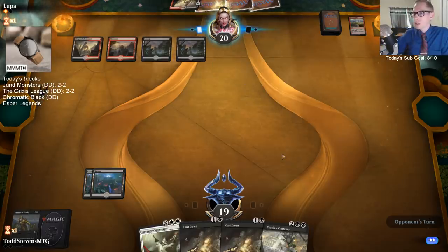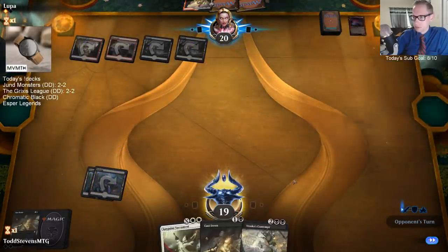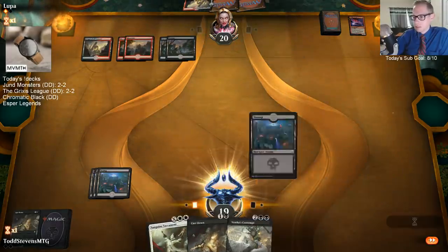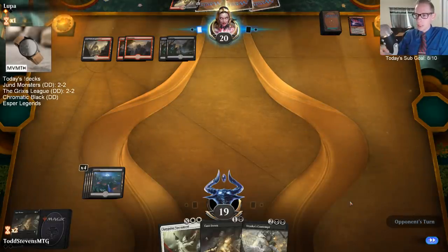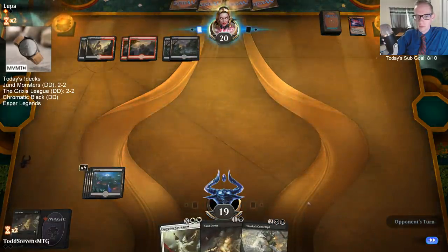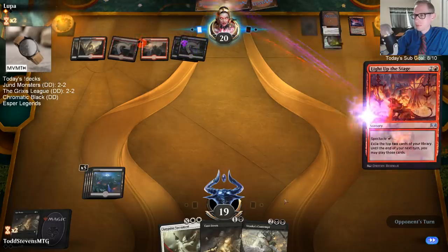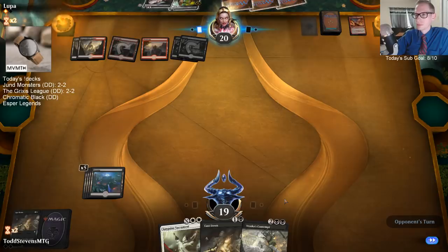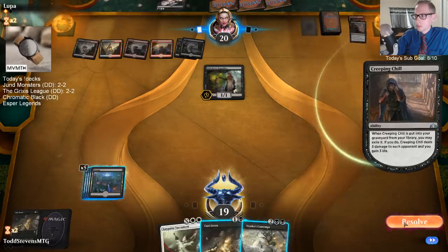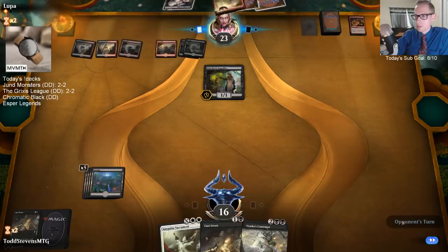That Moment of Craving basically traded for the Wizard's Lightning and the Ghitu Lava Runner - that was a really nice card. I know that Phoenix can come back, and unfortunately our Cast Down doesn't get rid of it for good. But we're not going to just sit there and take a bunch of damage. We're still in it. Creeping Chill - that makes sense.